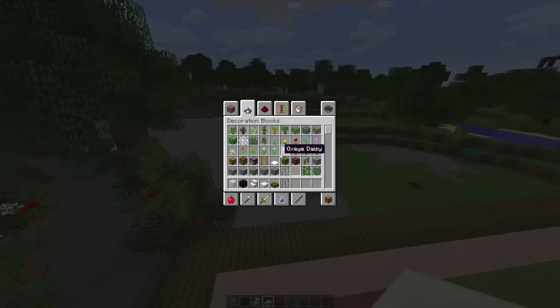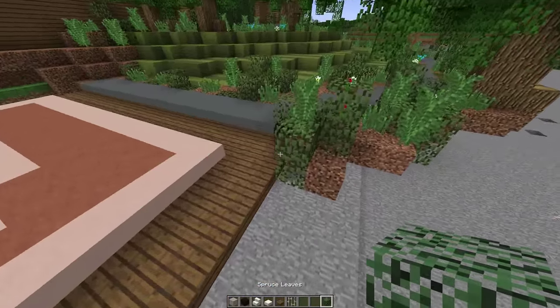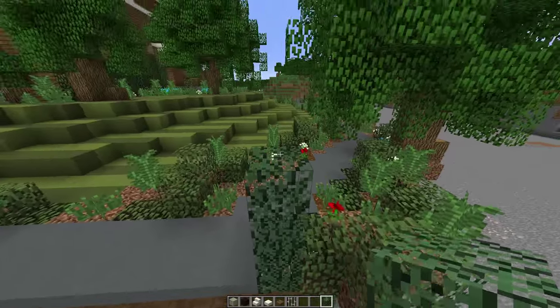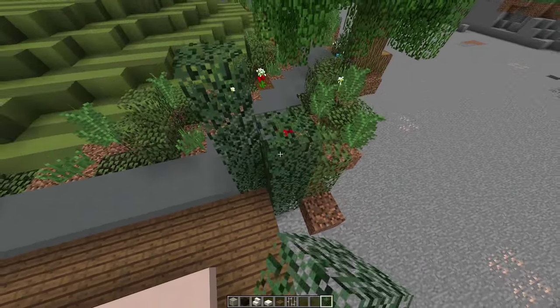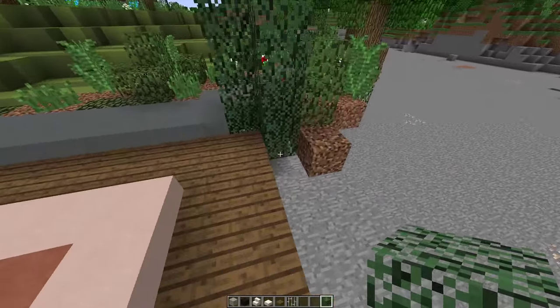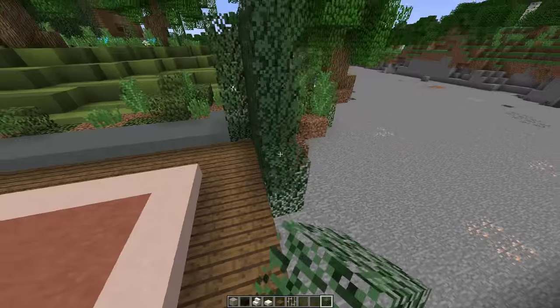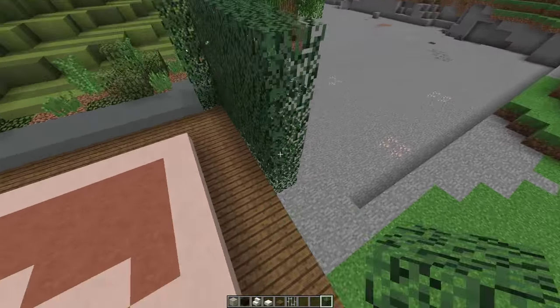Next thing we need to do is enclose our court. So we're going to cut out some of our bushes, and I'm going to go up to about one, two, three, four, five blocks high. Then we're going to run this all the way across the flanks, sides, and front of the basketball court. Let me get this all finished up.